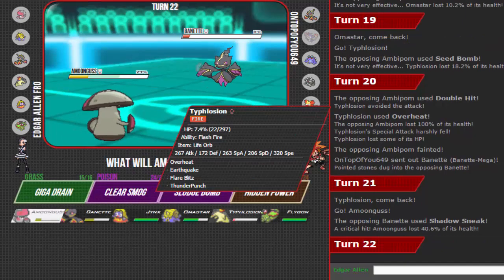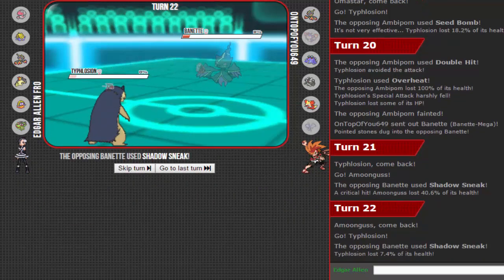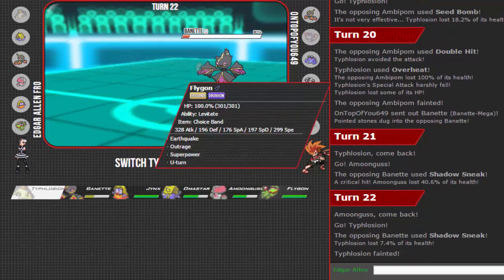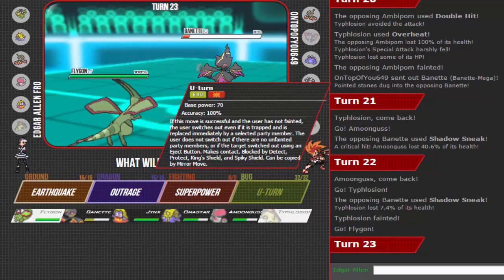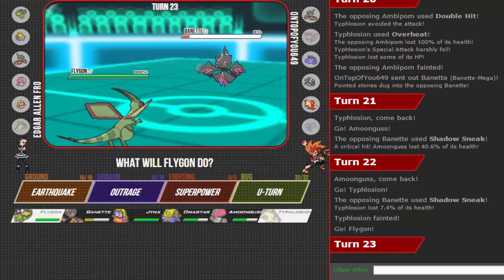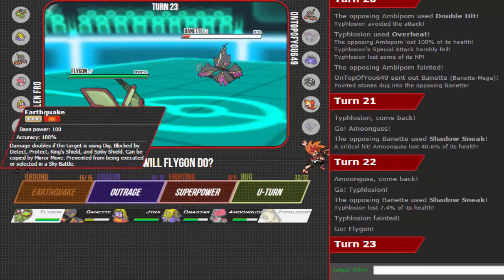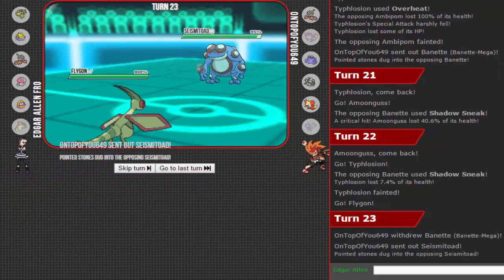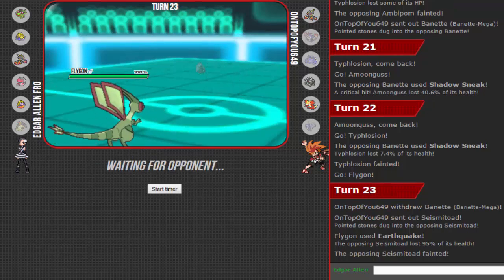That crits me — that crits me, no switching available. That's unfortunate. Whatever, Typhlosion is dead — that's so whack. Should not live a U-turn, but if I go for it, it should die. Going for it very quick. That's incoming too — this is not going to appreciate it. Yeah, that thing's dead. I know why he sacked it, and I bet now Banette dies to Stealth Rocks on switch-in.